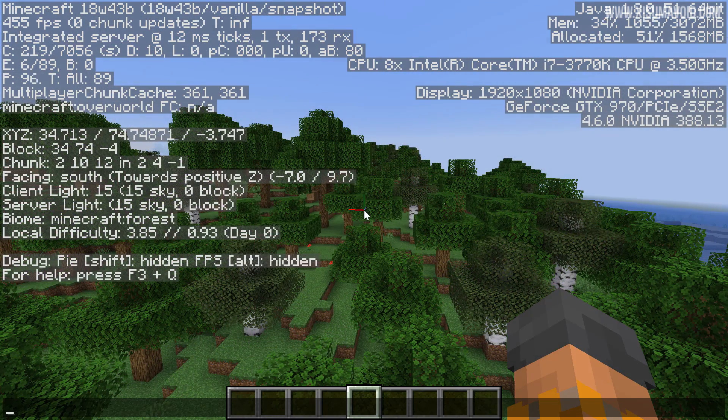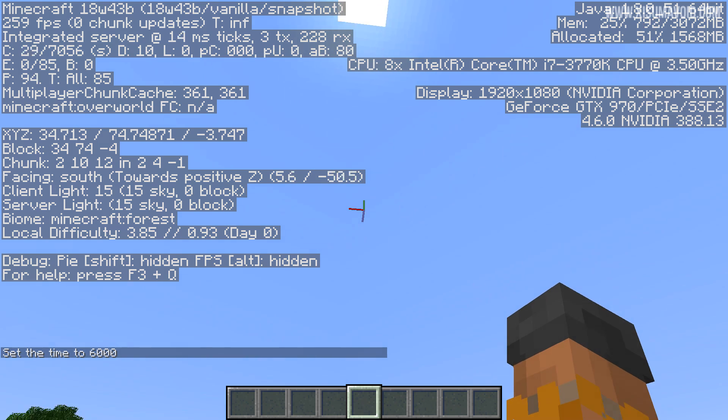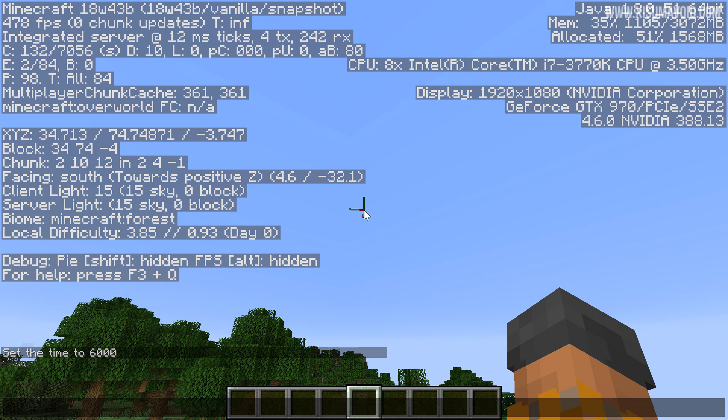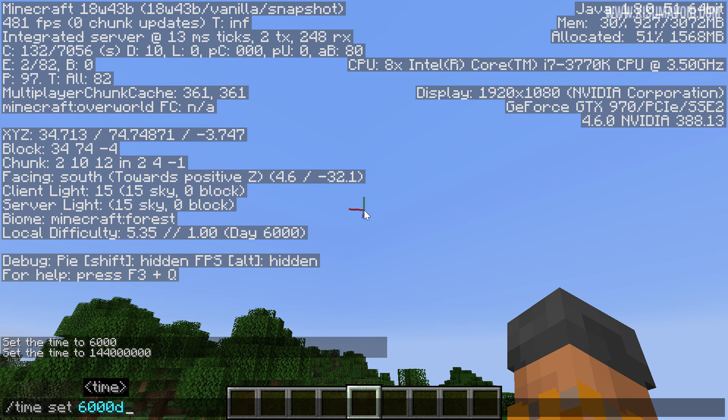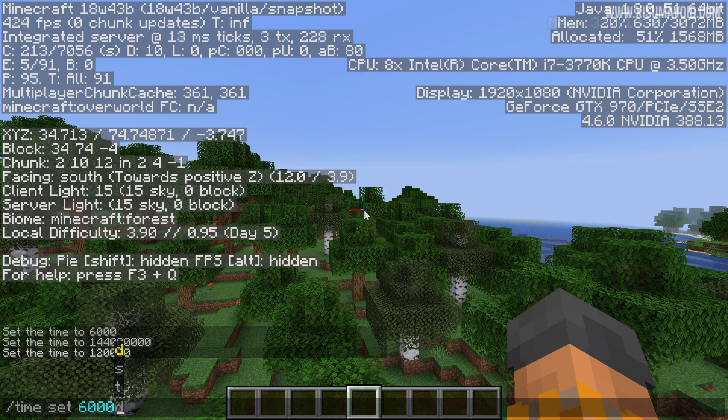The D, S, and T suffixes you saw on the schedule command come from the time command. When setting the time you can type in one of these or a numeric value, and now that numeric value can represent more than just ticks. For example, 6,000 T would be the middle of the day. You can also set it to 6,000 D and you'll be on day 6,000. So D is days, S is seconds, and T is ticks.